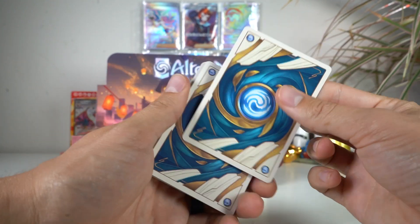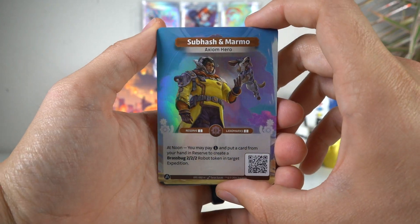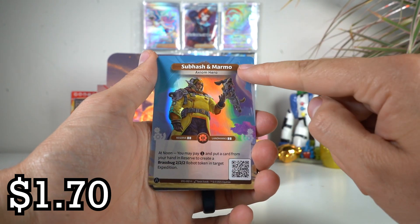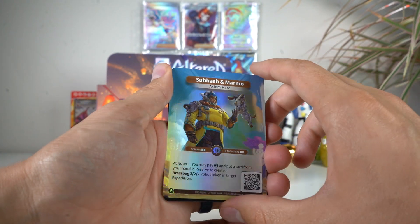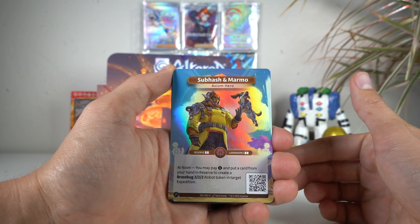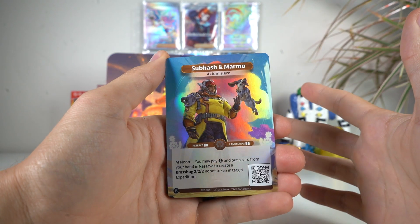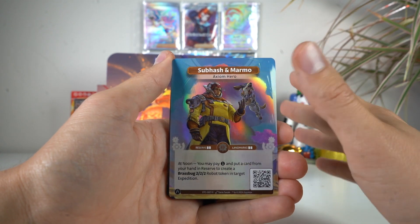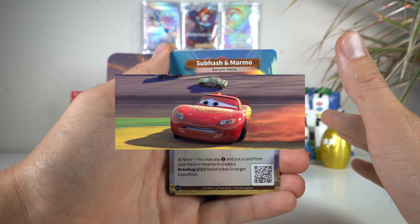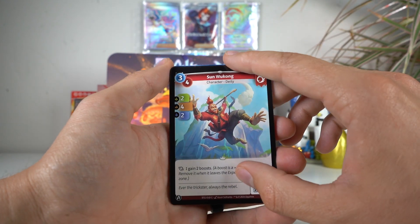Mana is the back of the card - you can play any card as mana, so you don't need anything special. Every hero card, which you get one per pack, is foiled. We have Subash in Marmo. You're not battling per se like you are in Magic or Pokemon - you're racing. So just keep that in mind.